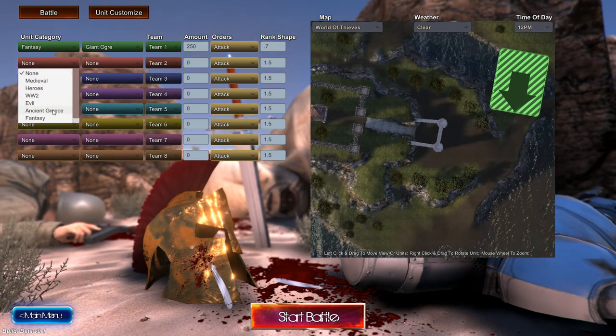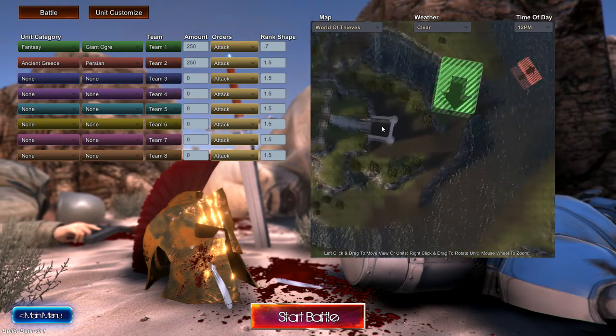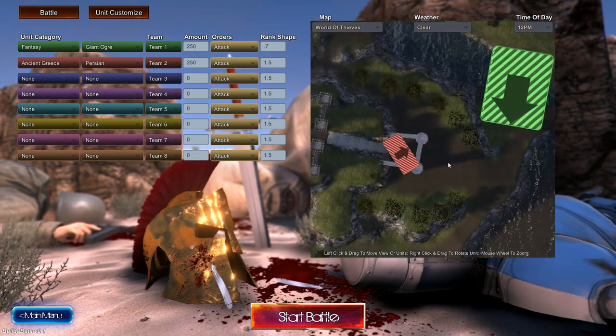Who do we want to defend? Ancient Greece. What do we got in here? Roman, Spartan, wildman, and Persian. Let's use some Persians — some throwaway Persians. Persians I'm guessing aren't very strong, so they will be like blunt force right here.